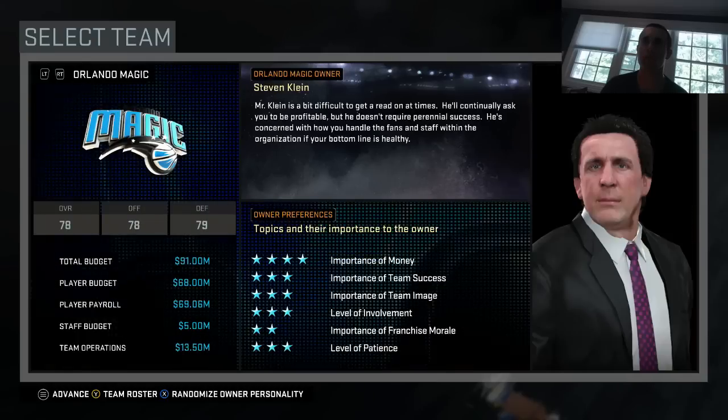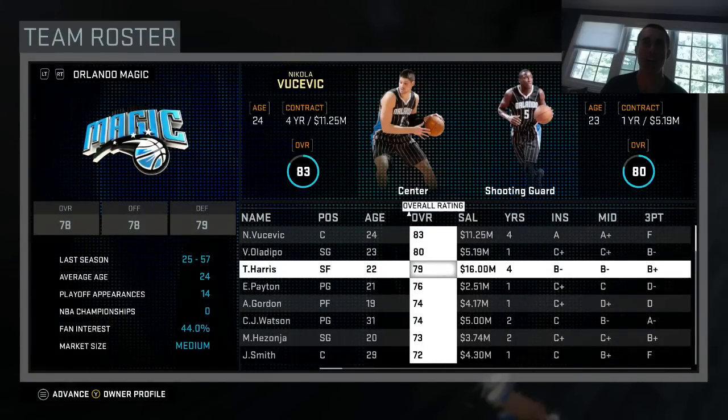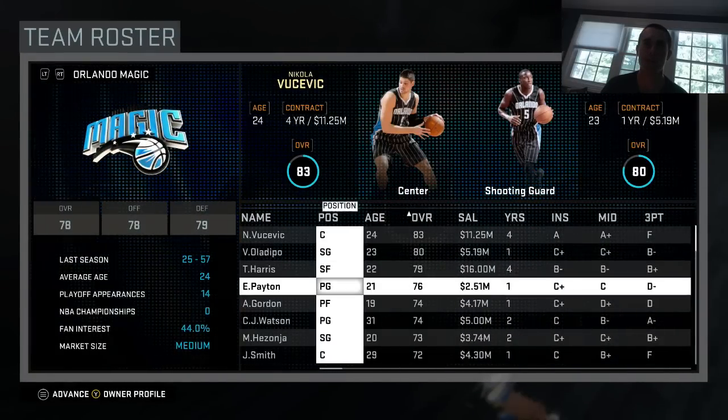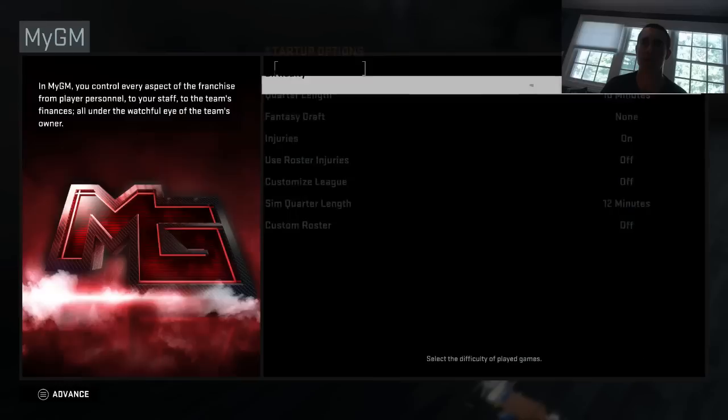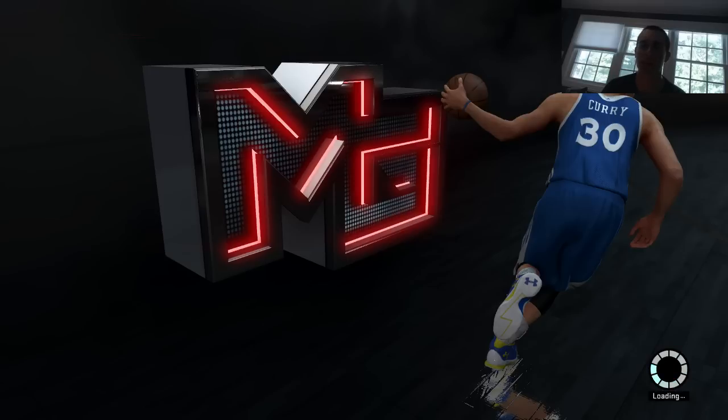We'll get their roster — Vucevic, Oladipo. I'm gonna make a trade this episode involving Tobias Harris and probably Aaron Gordon to try to get a superstar. I'm not gonna try to keep this one too realistic, just gonna have fun, explore the game, and we might as well relocate too.